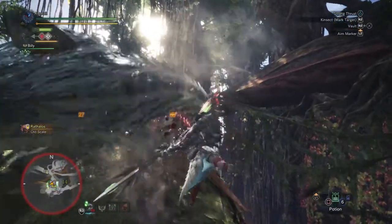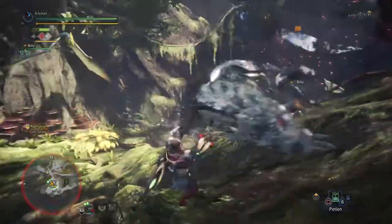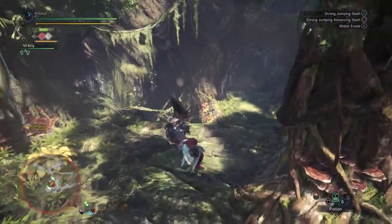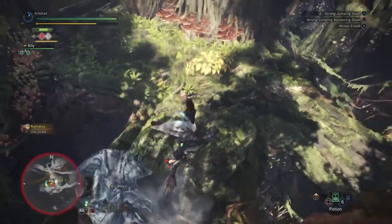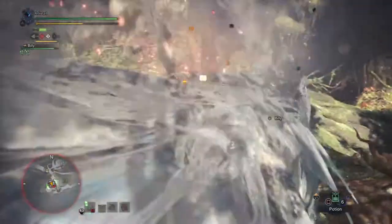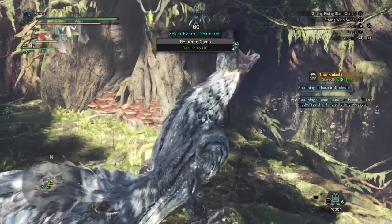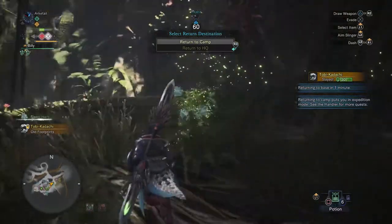The last thing I want to cover is the specific statistical effects of buff color combinations. Red and white gives a 20% attack increase and lasts for 60 seconds. White and orange gives a 6% defense increase plus earplugs, which is resistance to some monster roars, and also lasts for 60 seconds. The combination of all three — red, white, and orange — gives a 25% attack increase, 8% defense increase plus earplugs, and also lasts for 60 seconds.